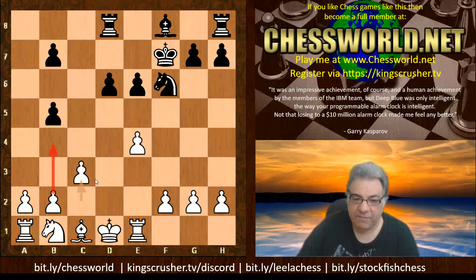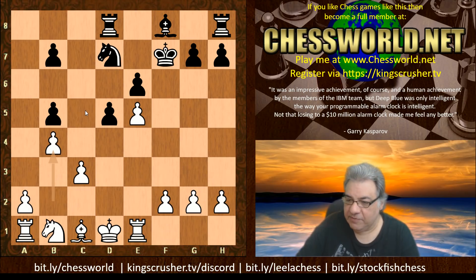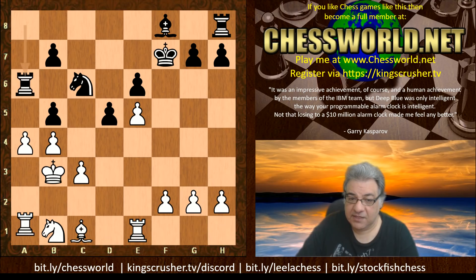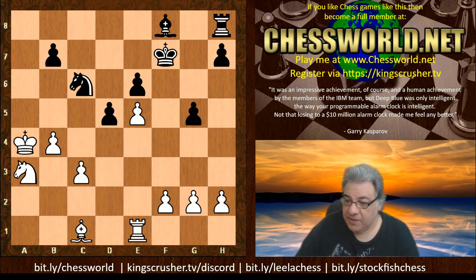Knight f6 is played, rook e1, e6, we have c3 — this looks very logical to fix the b5 pawn with b4 later, and maybe a4 later after that. d5, e5, Knight d7, and now b4 — that rules out the use of c5 for a moment as well. We have Knight b8, now King c2, Knight c6, and the King actually goes to b3. It's a good position for white, maybe even a4 is good.